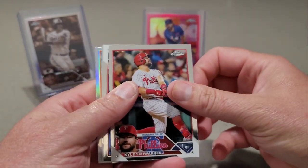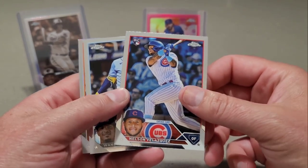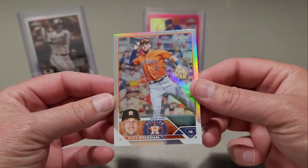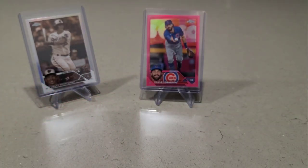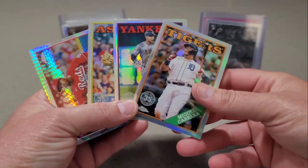We have a Kyle Schwarber, Wander Franco, Nelson Velasquez, and Alex Bregman finishes off the Refractor. Let me gather up some hits. Alright guys, we're back at it. Looks like we get one of these '88 inserts per blaster.